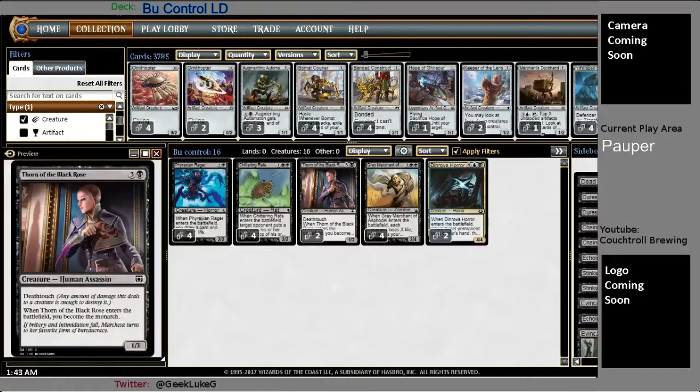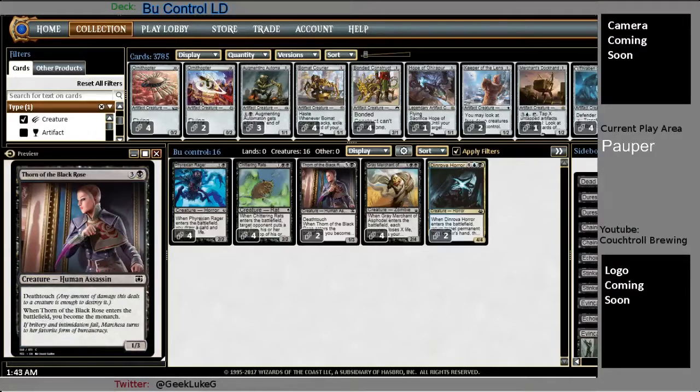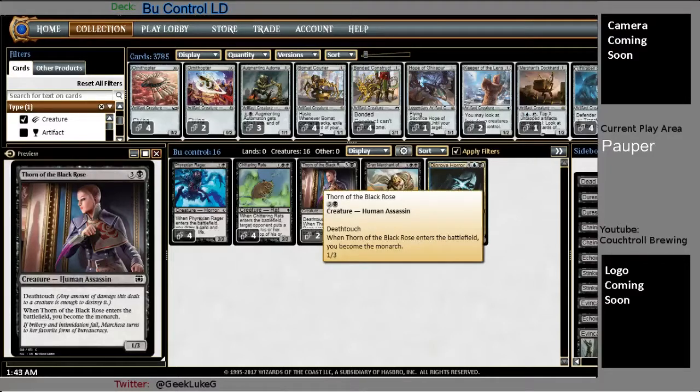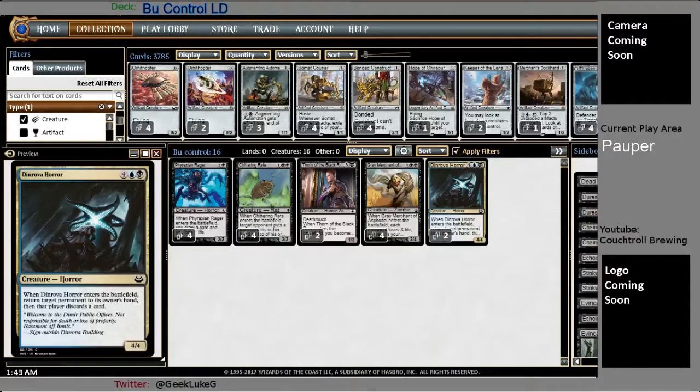Also running a two-of Thorn of the Black Rose and Dinrova Horror. Thorn, obviously, when you become the Monarch, you get to draw some extra cards as long as you can protect it. And Dinrova Horror can just be hard removal once you get down to your opponent having one or fewer cards in hand — the only blue card in the main deck. He's good when I can get him out. It's only a two-of, so if he sits in my hand and I don't hit the mana to cast him, it's not the end of the world.